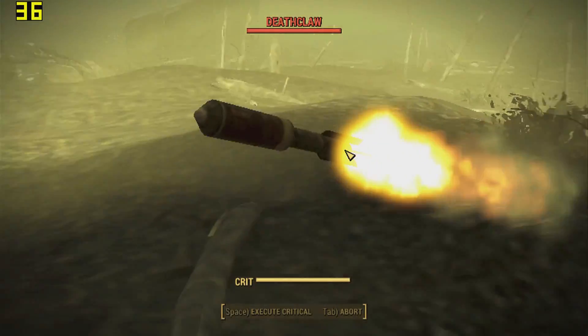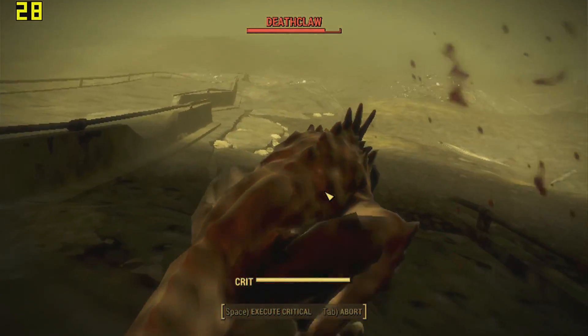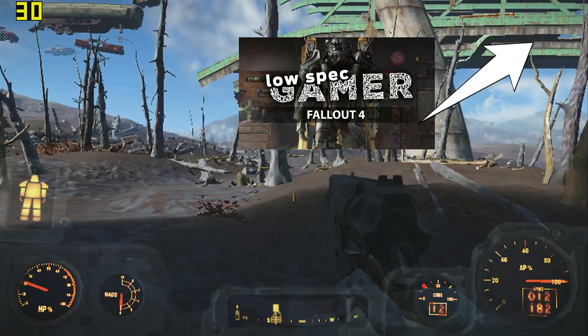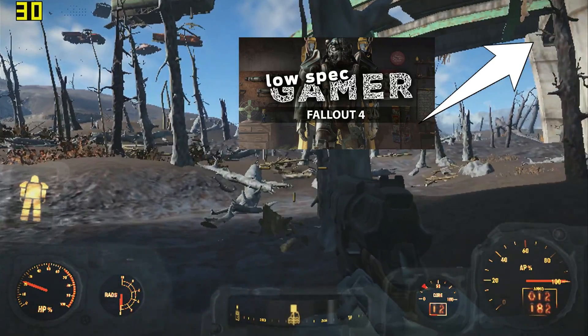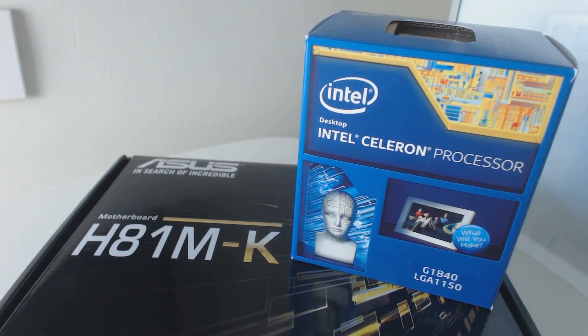Welcome to the LowSpecGamer, the show where we explore the things we can do to play games on low-end hardware, no matter the sacrifices. I have already talked about Fallout 4 in the past, but I was curious to see if any of the newer mods could help me get it low enough to play it on an Intel HD GPU. So let's get right to it!